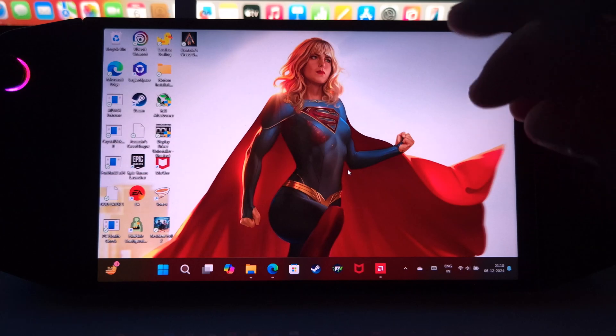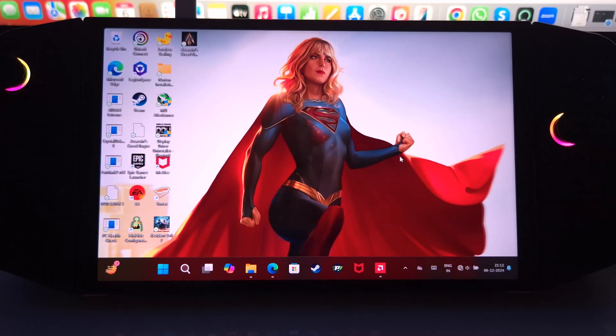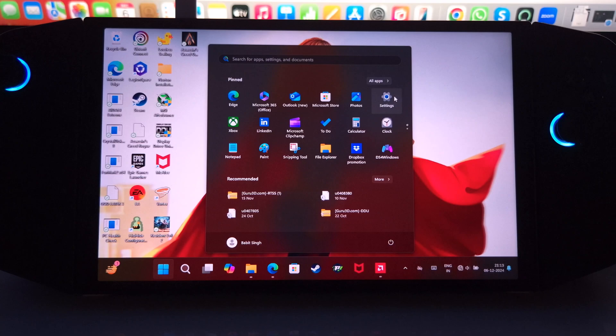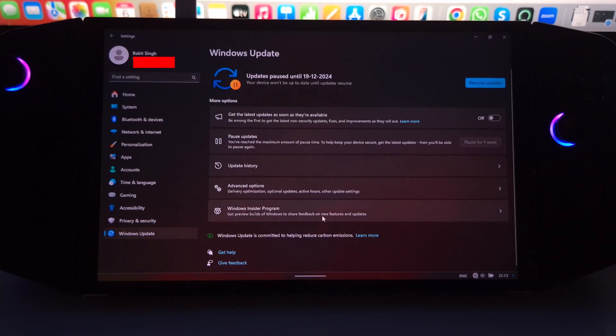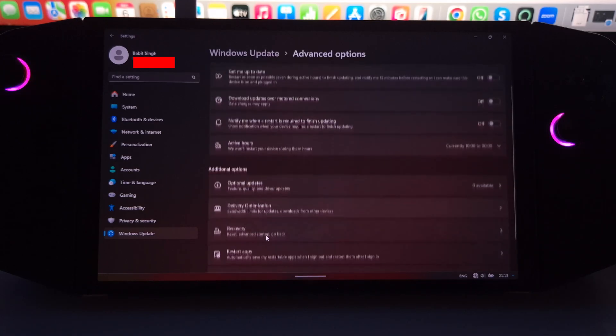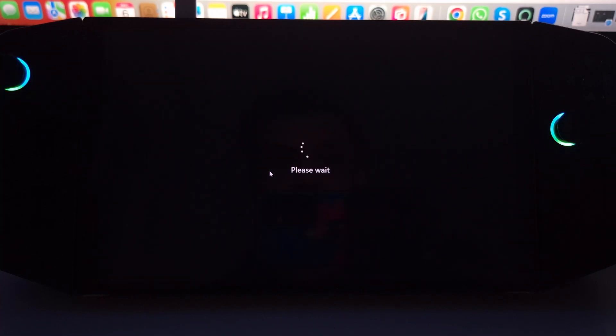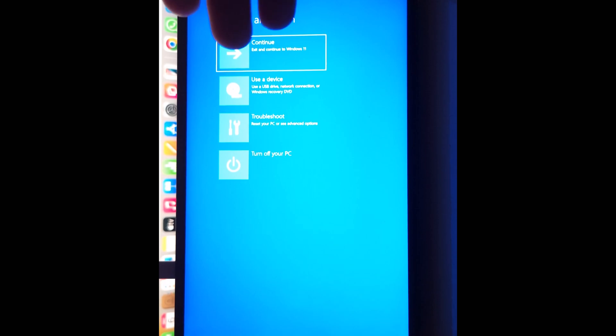Now let's get into the installation process. The first thing I'm going to do is turn my Wi-Fi off to make sure no updates are running in the background. Then go into Settings, click on Windows Update, go to Advanced Options, and in Advanced Options there'll be a Recovery option. Click on that, and under Advanced Startup click 'Restart Now' — this will start your machine in safe mode.